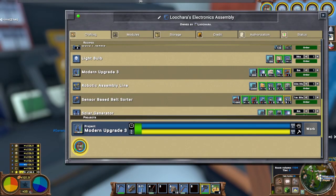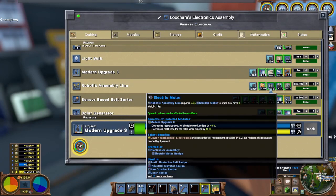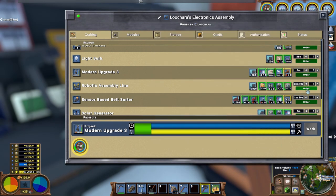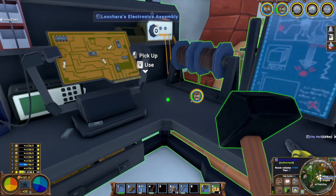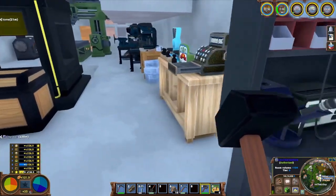I have all the materials for the robotic assembly line: 18 cement — easy; three electric motors — relatively easy; servos — those are the hard ones because I needed a mechanic for that, but we got it; and some steel gears — no big deal. So let's queue this up. It is 22 and a half minutes though, so it's going to be a while. There's another thing in front of it in the queue. We'll add an upgrade three for Josh — he's looking for one.